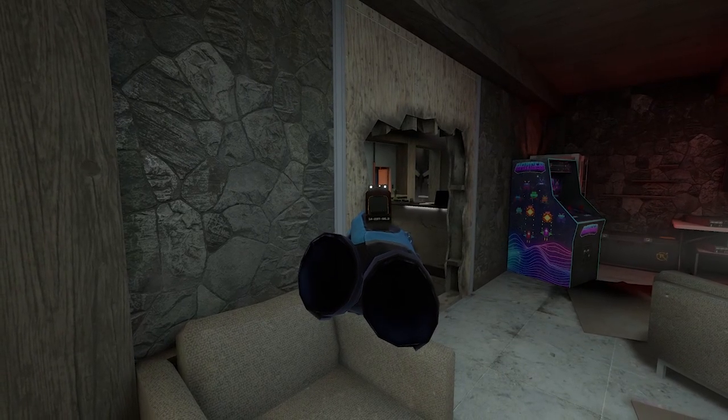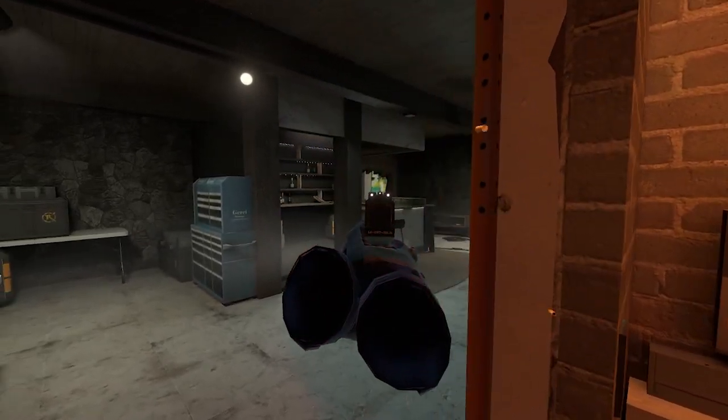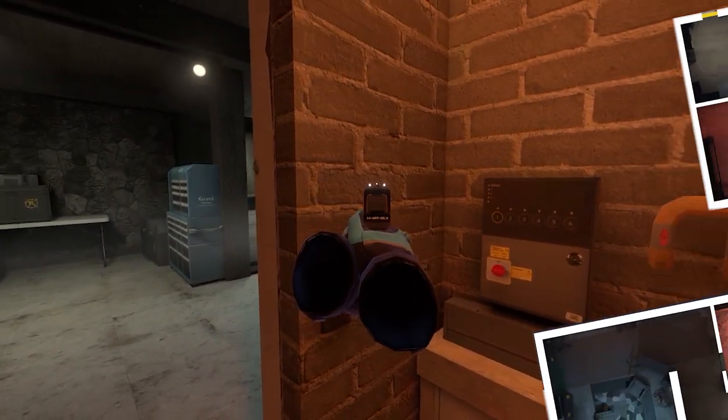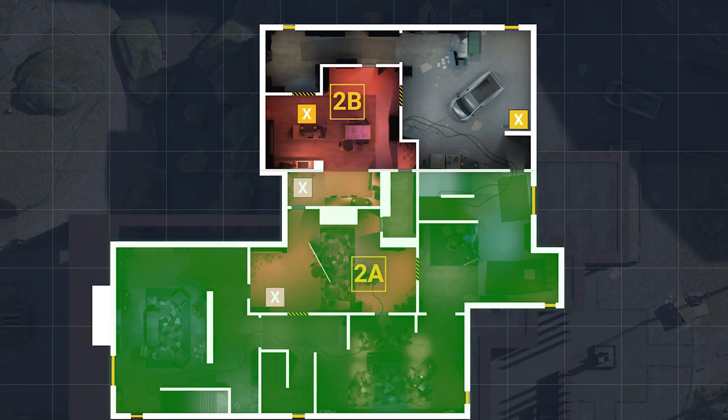The only thing you really have to worry about is a bar player, but as long as you have that covered, you can get a post-plant off pretty easily and hold it from almost anywhere. Just make sure that both walls are blown and never hold an angle. That's because as a revolter, if a wall is blown on A site, it's super common to just jiggle and pre-fire or even blind fire common holding spots.